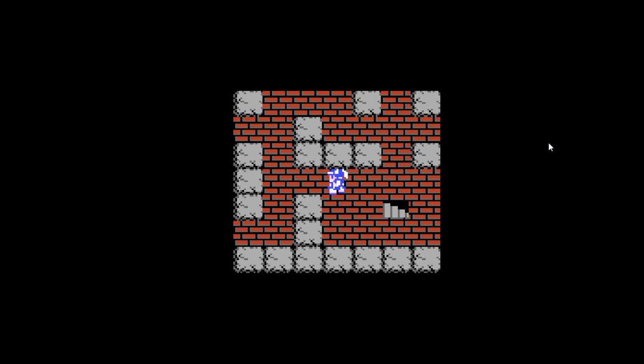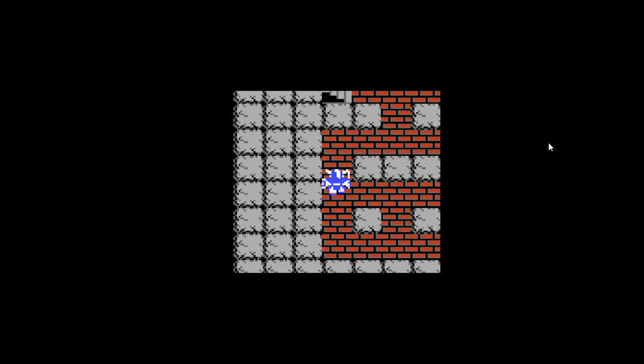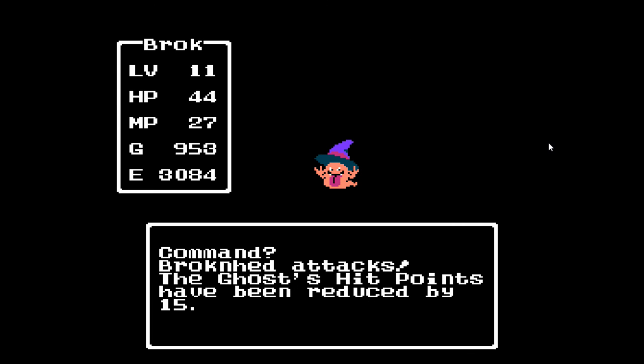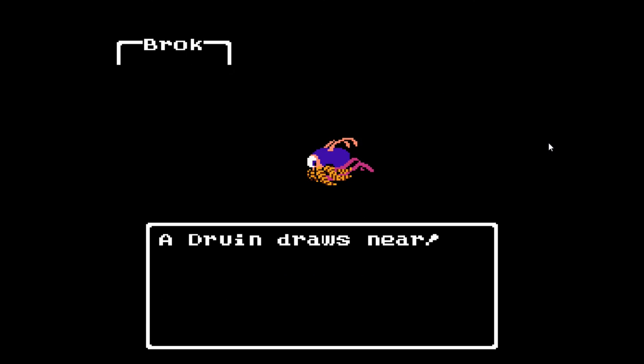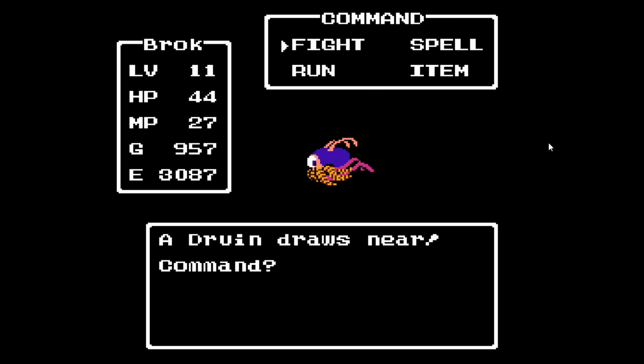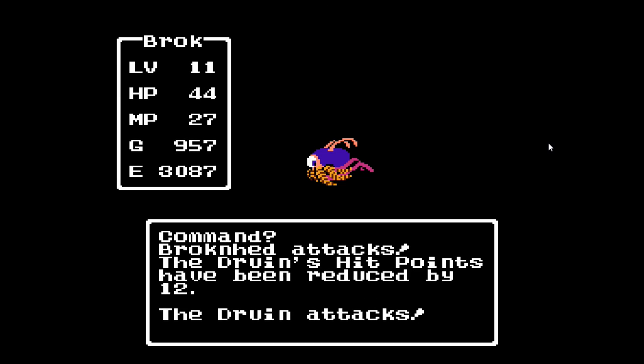There is one more monster that's supposed to be down here, but if we do not see it before I manage to get out of here — oh well, it will be in the next game. And here we are: the Druin. I have no idea what the hell that is supposed to be. The design didn't translate well to 8-bit — I see it's got an eye, a couple antenna, some tentacles, and then some fuzzy things that may be legs or feelers. It's got 22 hit points, 22 attack power, defense of 18, speed of 15, up to 16 gold, gives 7 experience points, and has no special abilities whatsoever.